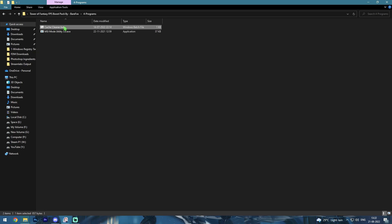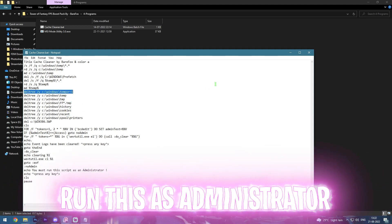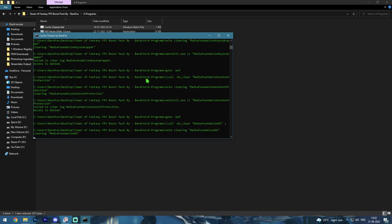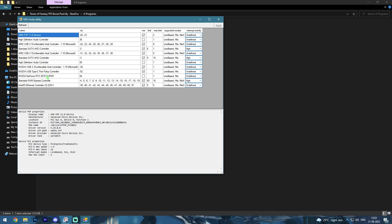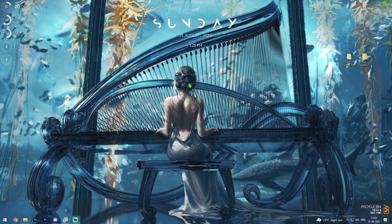The last folder is Programs, and here you'll find two files. The first one is Clean Cache .bat — it's going to clean all the cache in your PC, deleting temporary files, histories, cookies, recent files, and prints. Simply double-click and run it to delete all unwanted temporary files. Once done, open the second program, MSI Mode Utility 3, right-click and run as administrator. Look up your graphics card — usually it's the third-to-last option — and change it from Undefined to High. Click Apply and close the MSI Mode Utility.